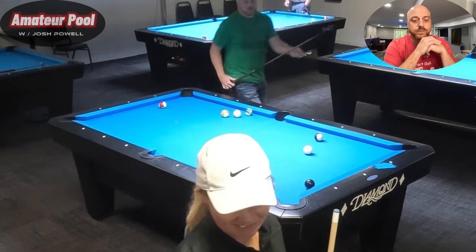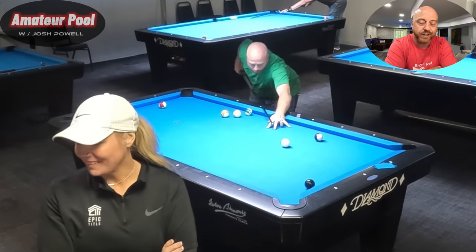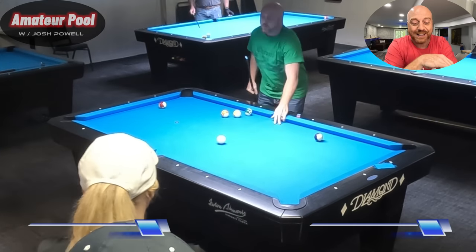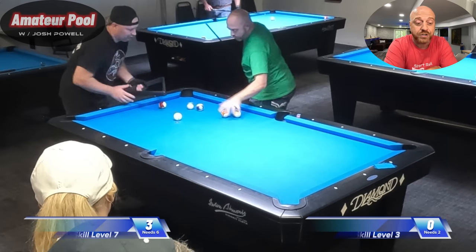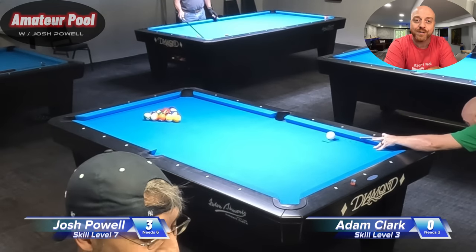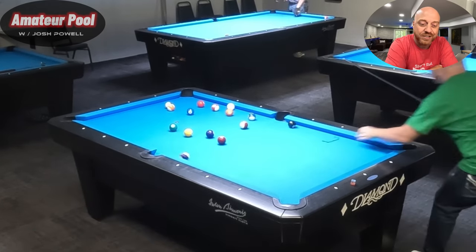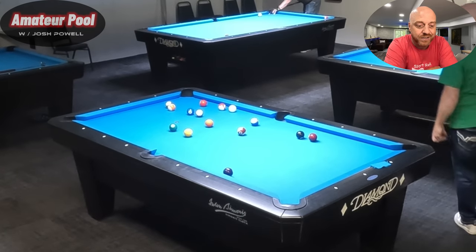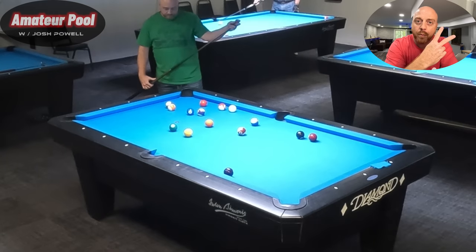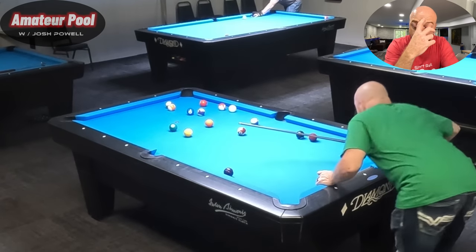Looking good. Now we're calling it — we had to communicate with each other. That lady in the hat right there is brand new to pool, just started playing, and she kept coming right in front of the camera. I asked her once: hey, do you want to sit over here? Super nice lady though, her and her husband with the backwards hat. I snapped it off — the second ball break has been working well. What I mean by second ball break: I'm hitting not the head ball, but the ball behind the head ball, and it's working well here.